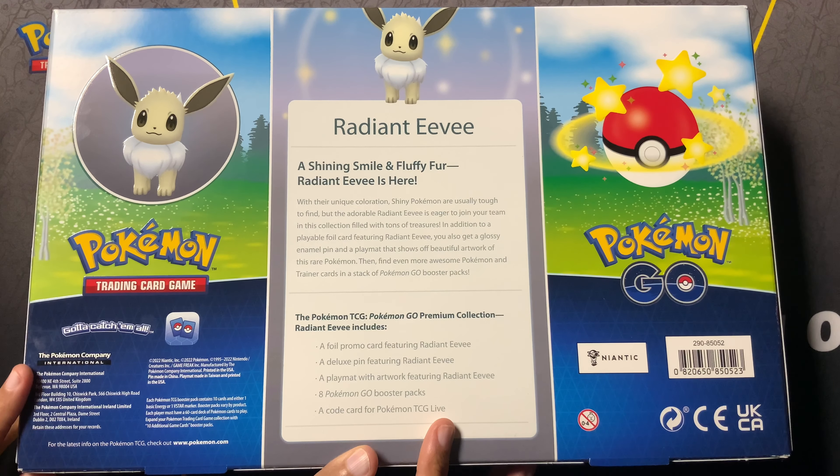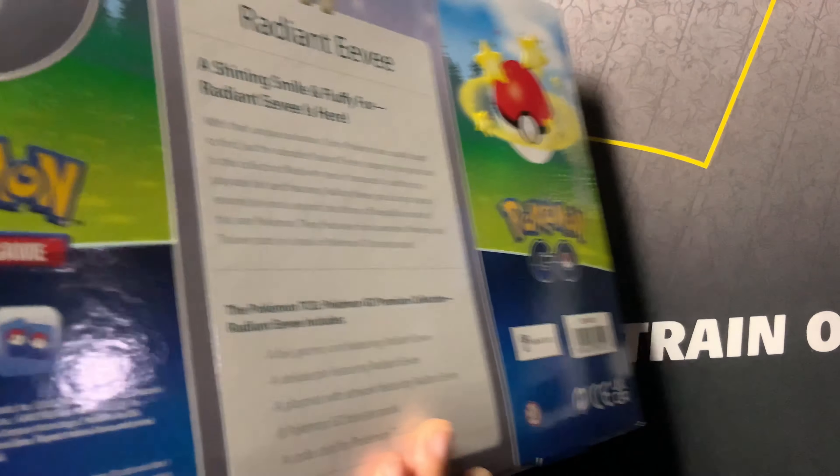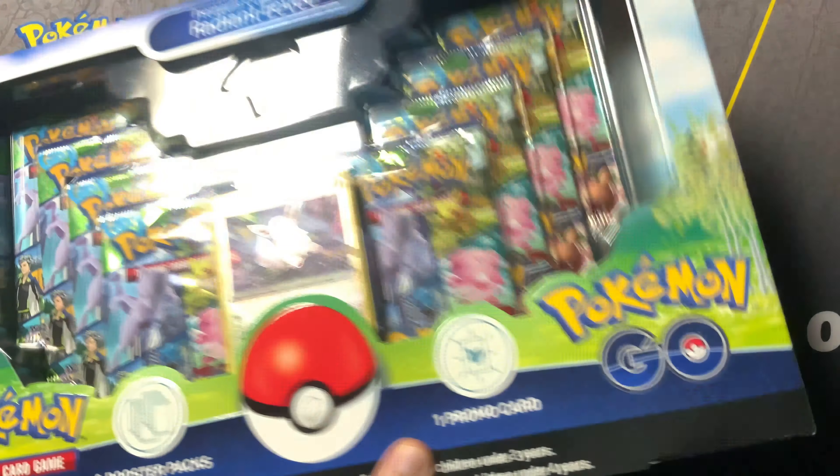What's up everyone? Welcome back to another unboxing. My name is Cezaboo and today we're opening up a very exciting box from the Pokemon Go TCG set, Radiant Eevee.